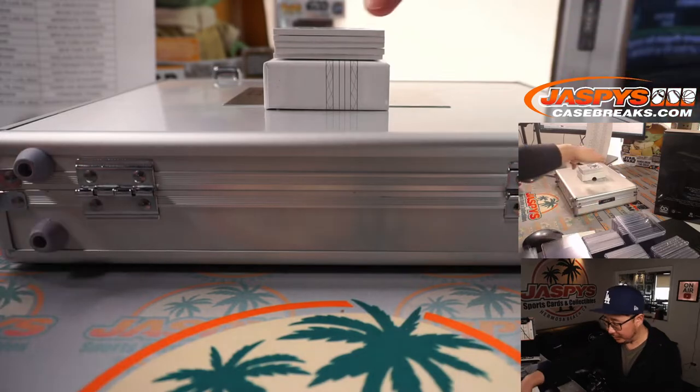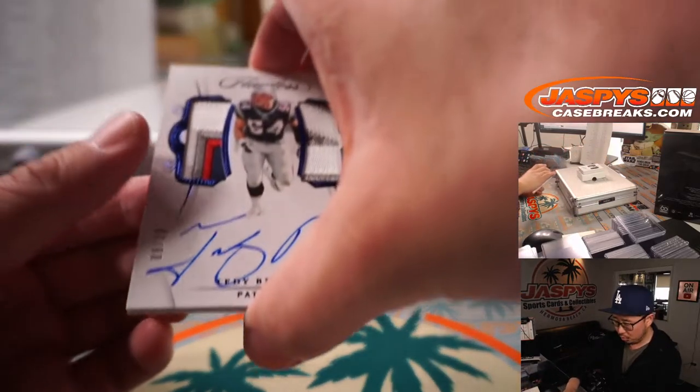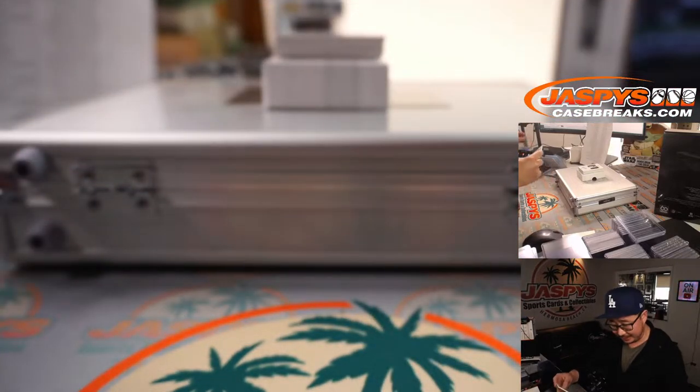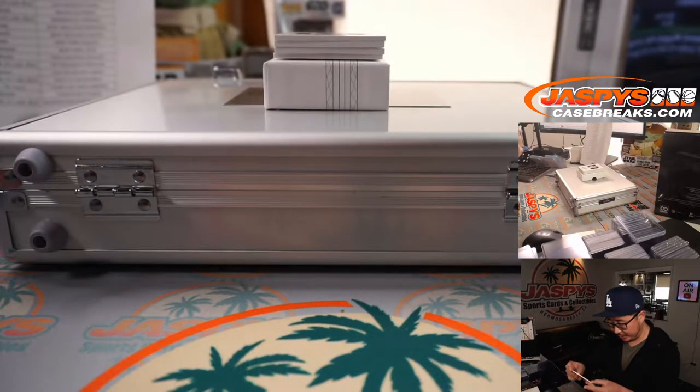John with Cleveland — Cleveland, this is for you. Eight out of 10, Teddy Bruschi. That's another good-looking set of patches there. Dual relic and on-card auto for the Patriots. It's going to go to Leah.